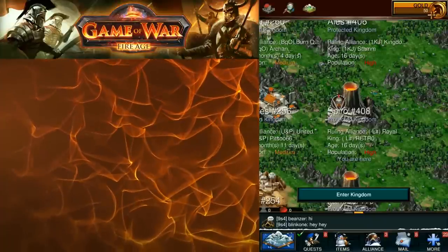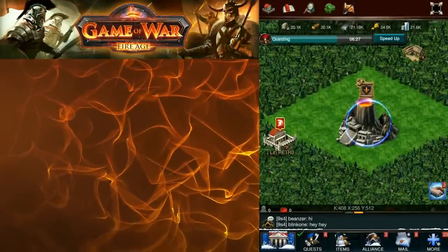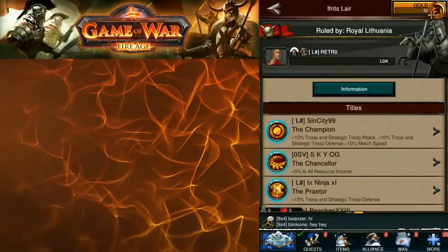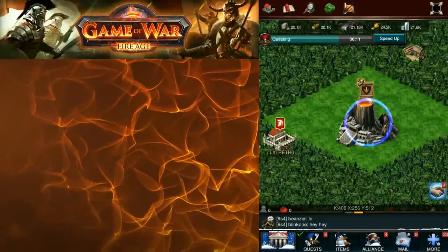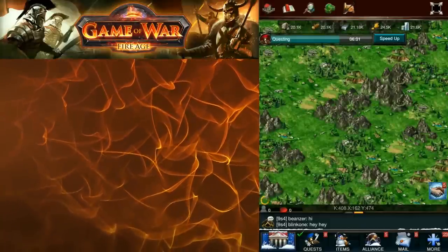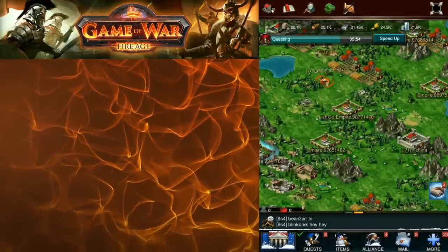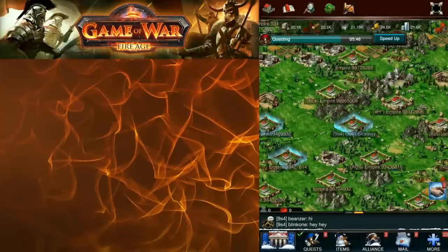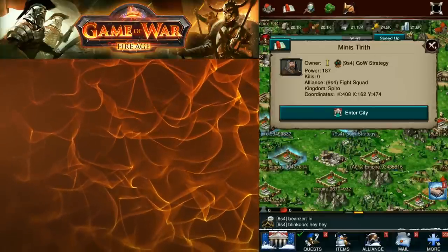On the world screen you can see coliseums, a super wonder, and lots of other content. Click on your kingdom's blinking symbol and hit Enter Kingdom to see your wonder. The wonder is a place where alliances battle and whoever wins gets special abilities — you can click it and read the information to learn more. So to recap: you have your city screen, map screen, kingdom screen, and world screen. On the map screen, click the top left corner button to recenter on your city.